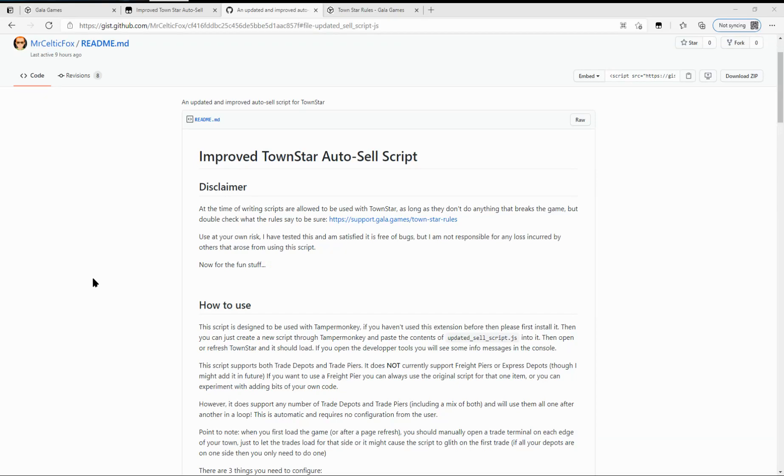We have an improvement to the CountStar AutoCell script by Groove. This improvement was done by MrCelticFox. The script is available up on GitHub — I'll put the link in the description below, but you can see it in the video.